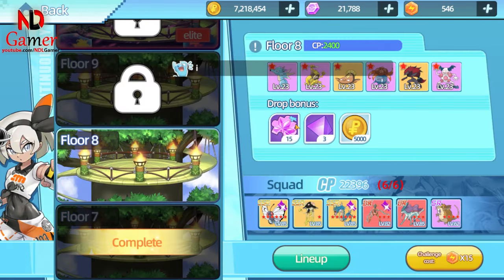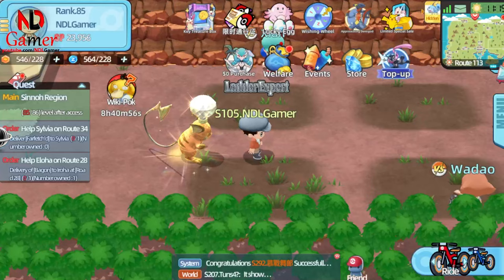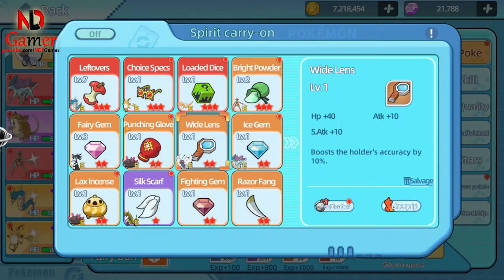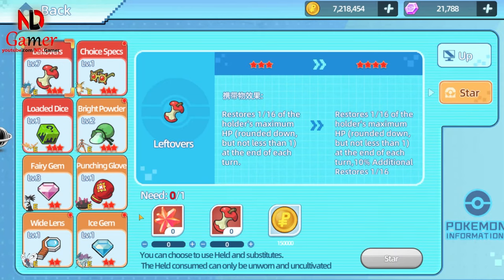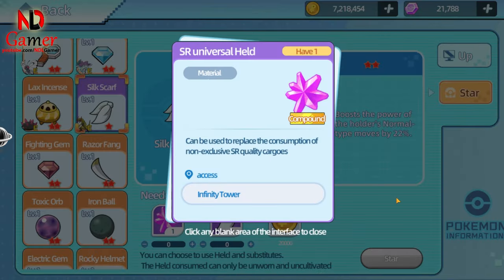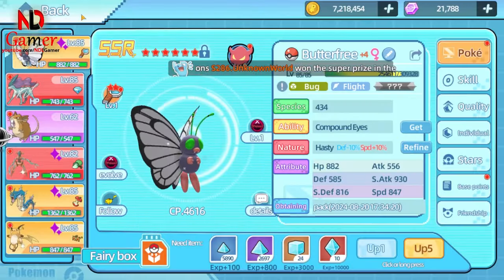A new game mode, Infinity Tower, has been added. This mode makes it easier to upgrade the stars for held items. I've only tested the first few floors, so I'm not sure if higher floors will have gold or red stars, but if they do, I imagine it will be very challenging. You'll need to prepare a lot of Pokémon to fully utilize their skills and defeat the powerful bosses later on.